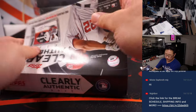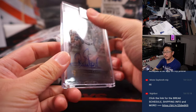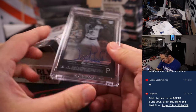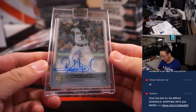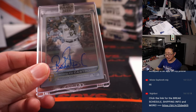Next box. It's a Pirate — that pirate logo, you can see through with that pirate logo. I was confused for a second. Rodolfo Castro, rookie auto for Michael Locia and the Buccos.